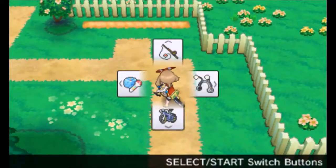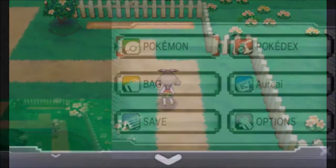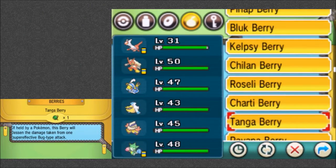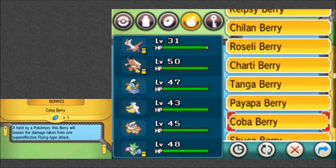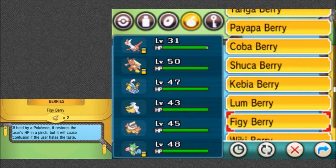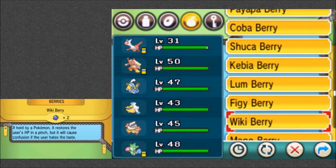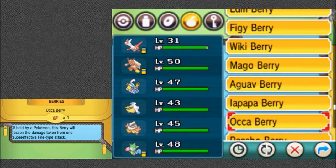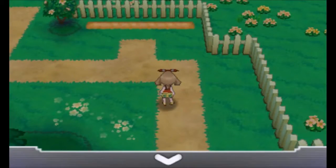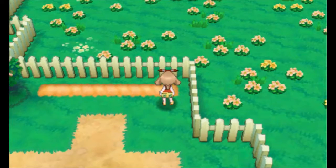Okay, let's see what all these berries are about. From what last time — Tanga berry: Bug type. Psychic. Flying. Ground. Poison. Recover from any status condition during battle — ooh, that's pretty cool. HP, but cause confusion if the user hates the taste. Fire type. Water. Electric. Grass. Ice. Fighting. And that's it. Dang, that's a lot of berries. Back to just planting all of them.